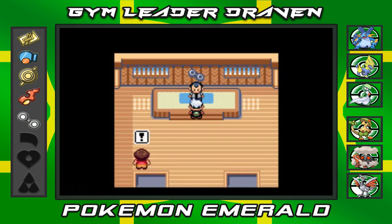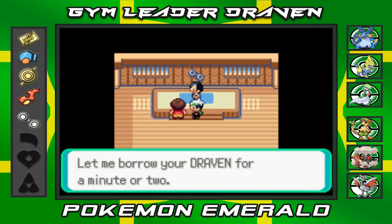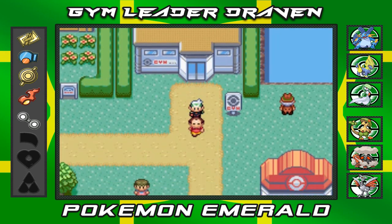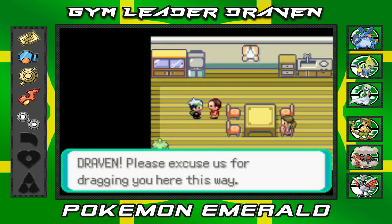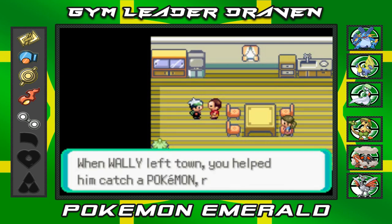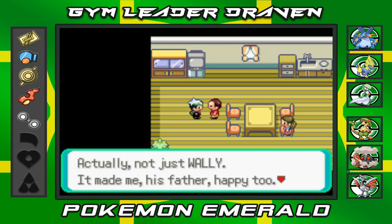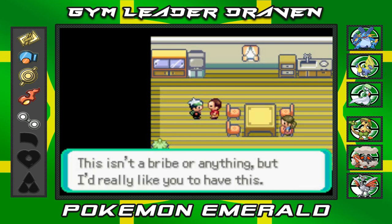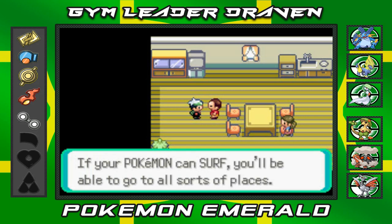Norman says as a gym leader he's upset, but as a father it makes him both happy and a little sad. Then Wally's father shows up and takes us to Wally's house. He says our Wally has become very healthy since going to Verdanturf Town — we owe it all to you. When Wally left, you helped him catch a Pokemon and that made Wally really happy. He gives us HM03 Surf!